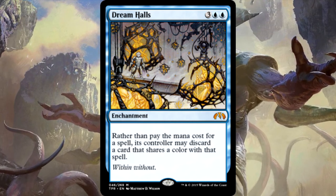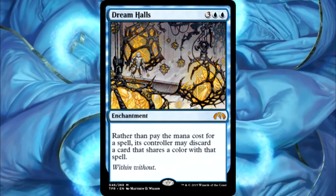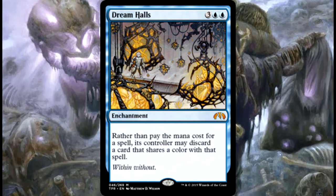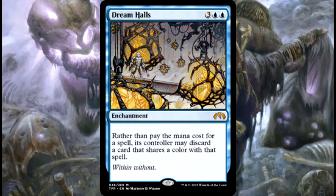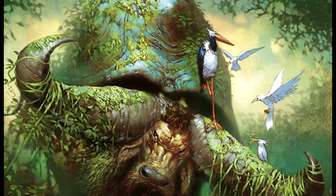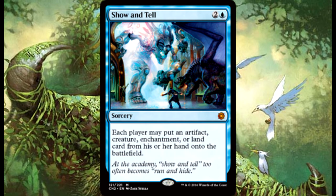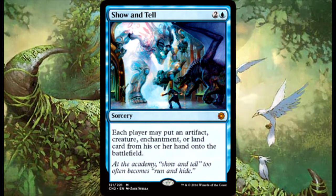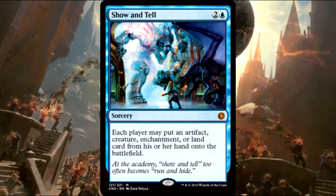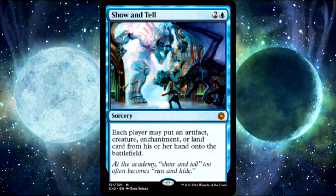You can play all your big stuff outside of Eldrazi in a single turn. Your opponents can use Dream Halls too, but just like with Braids, you're building your deck to take advantage of it so you should get the most benefit. Next up we have Show and Tell, which gets enchantments into play — something Braids can't do. This is how I cheated out Mind's Dilation in a game, played Show and Tell, got Mind's Dilation out, and really allowed me to come back.